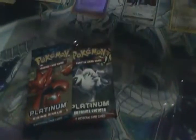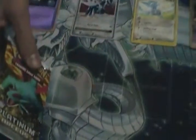Alright, so we have: Supreme Victors, Rival, H.S. Unleashed, and Arceus. There was an Arceus pack? Yeah. I don't know which one's older, but I would start with the Arceus one if I were you. Arceus is cooler — it's God. You got God right there. Alright, let's see.